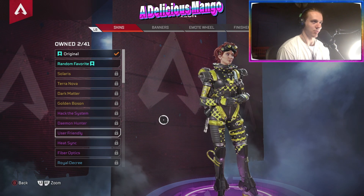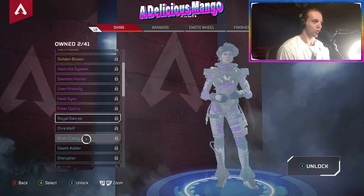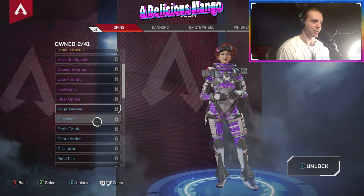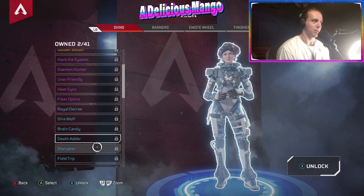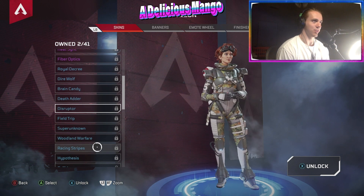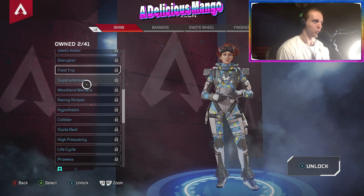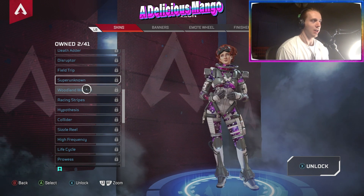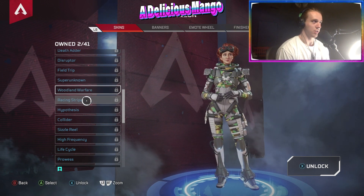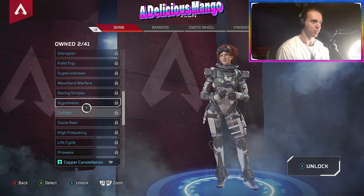My favorite might actually be this one. Then we can start scrolling through here — we've seen a lot of these skins on other legends, like Dire Wolf, Brain Candy, and Death Adder. Horizon is definitely blessed to have some of the cooler skins. There are some legends that really benefit from cool coloring — Bloodhound, Watson, and Crypto come to mind, and Horizon seems to benefit as well.